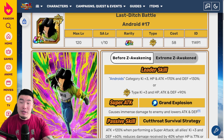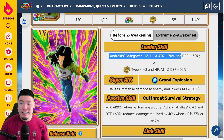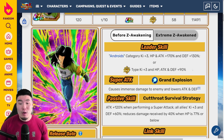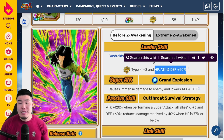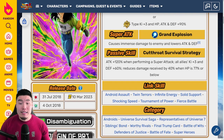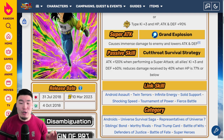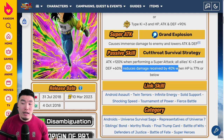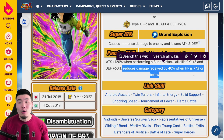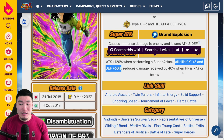We'll start with the re-EZA details for comparison purposes. So without the Extreme-Z Awakening, his leader skill is Androids category Ki+3, HP and attack plus 170%, and defense plus 130%. Or super Fizz type Ki+3, HP, attack, and defense plus 90%. Super attack causes immense damage and lowers attack and defense. Passive is attack plus 120% when performing a super attack, all allies Ki+3, and defense plus 60%, and then reduces damage received by 40% when HP is 77% or below. So aside from the support here, he's not really getting any other defense on his passive, which was a huge issue.